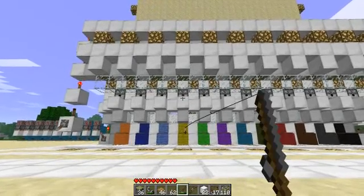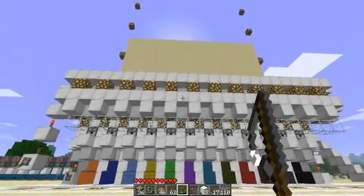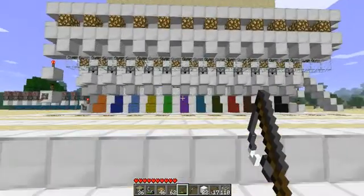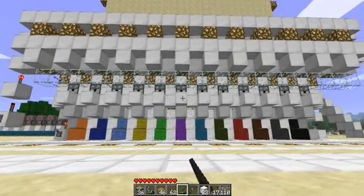Each time we get a point, we'll activate the sand wall behind us. Nice to know when we get a point.